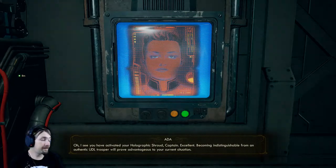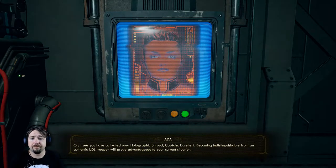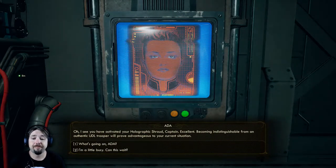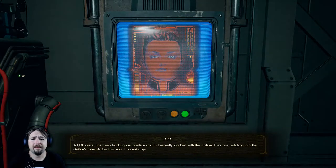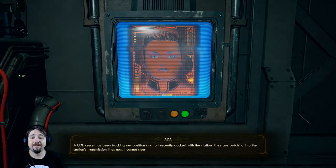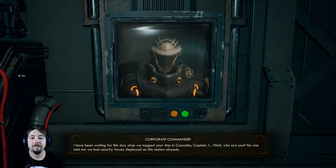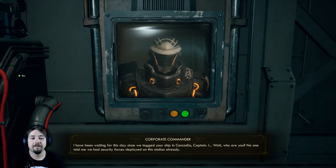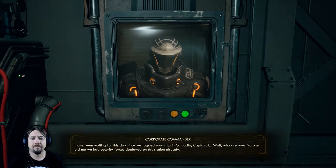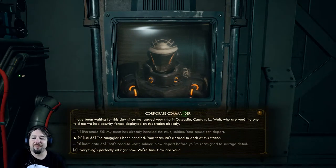Repair toilet. I see you have activated your holographic shroud, Captain. Excellent. Becoming indistinguishable from an authentic UDL trooper will prove advantageous to your current situation. Thanks, Ada. What's going on, Ada? A UDL vessel has been tracking our position and just recently docked with the station. They are patching in to the station's transmission lines now. I've been waiting for this day since we tagged your ship in Cascadia, Captain. Wait, who are you? No one told me we had security forces deployed on the station already. Oh, my persuade's not high enough - that's a shame.